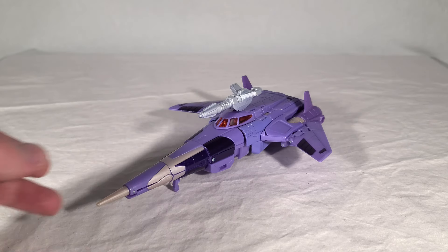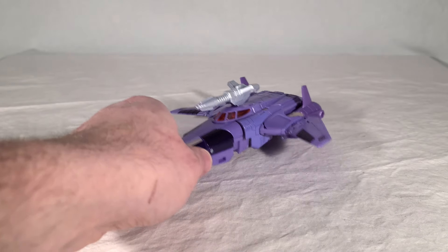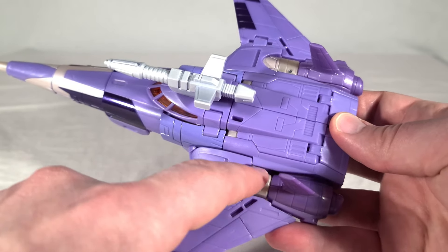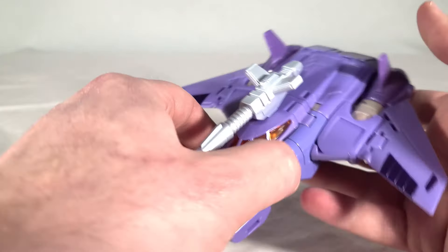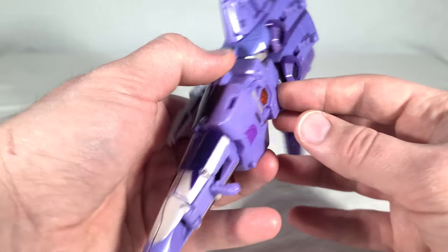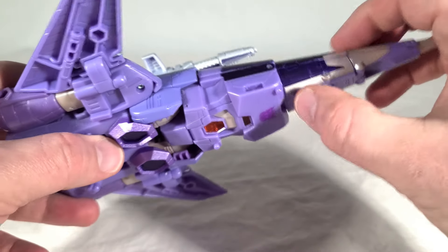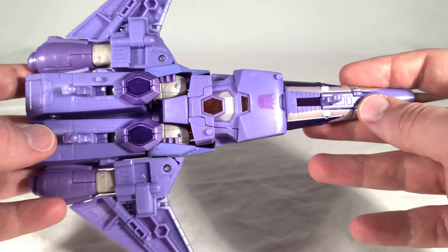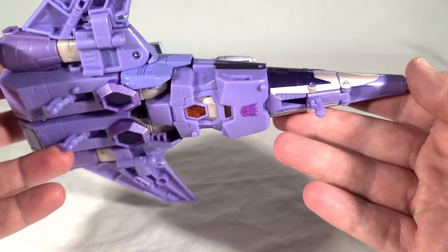Here we get Cyclonus' vehicle mode, and this thing looks really nice — very, very sleek-looking. The only places there are really any gaps are just right here where the upper arms show a bit. Other than that it's very solid. These kind of stick out a little, and as far as I can tell they're kind of supposed to, though it makes for almost like an unintentional air intake-looking thing. Here we get our landing gear. The underside is pretty clean overall with no obvious robot parts — I mean, you can kind of make out his abs a bit. It's just really nice.